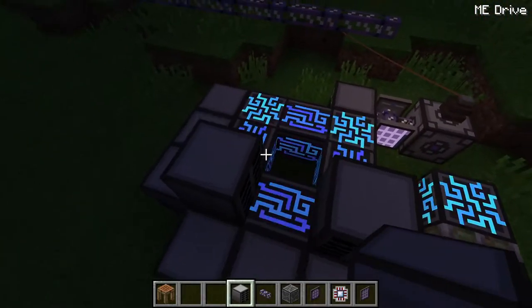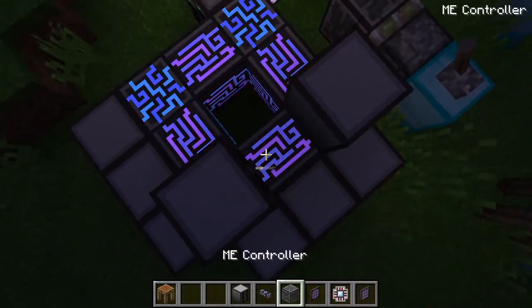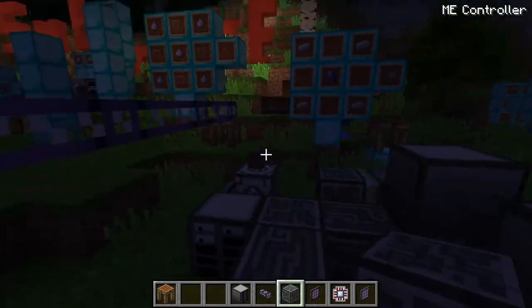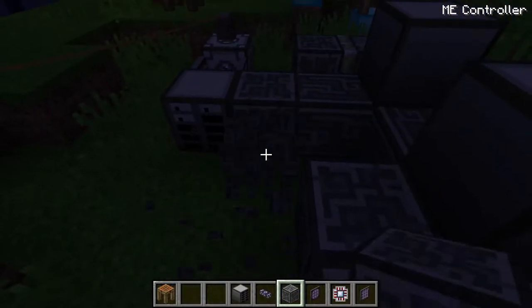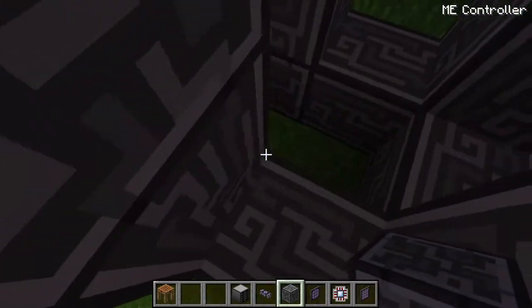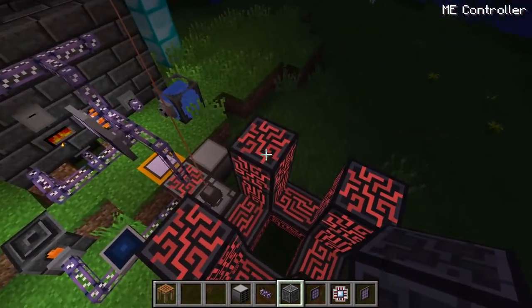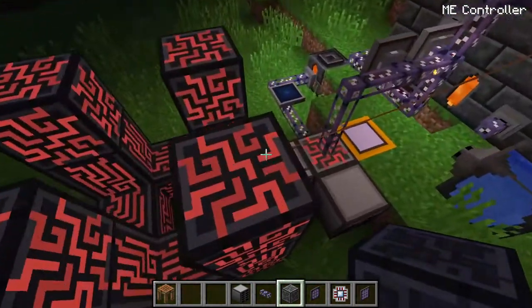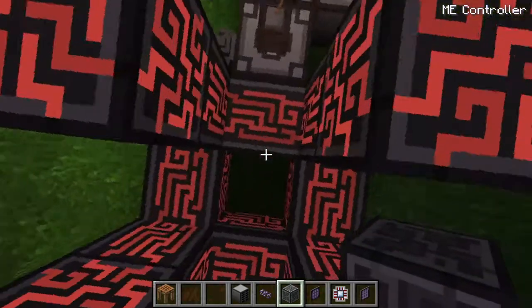There are still limitations to the ME controller, and there are times when it is no longer useful. As you can see, the one in the center doesn't activate, so you want to build these complex structures. We just ran out of power, because these things draw an absurd amount of energy. With two turbines going, it will quickly run out of power, so I'm going to disconnect that now.